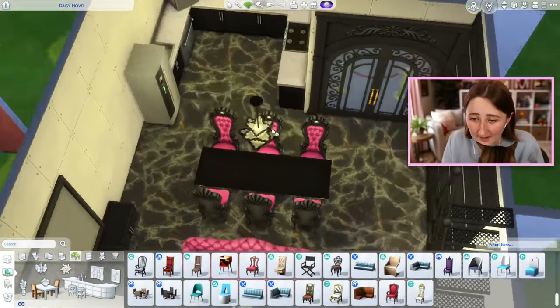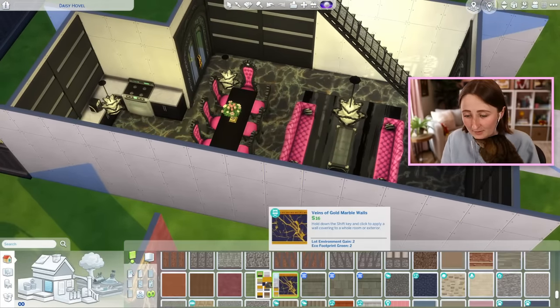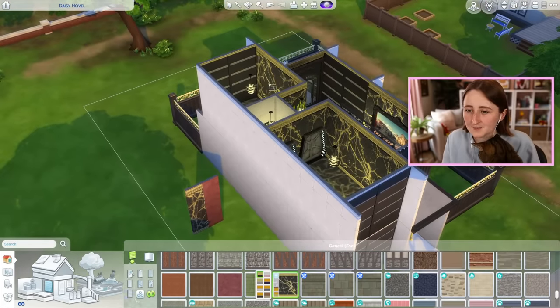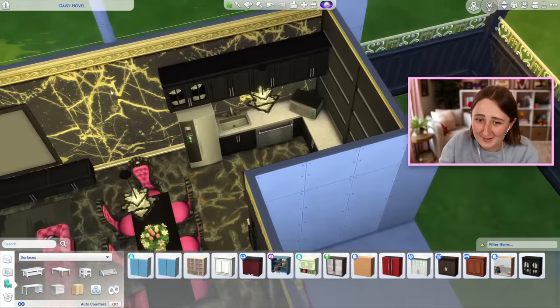I'll get it in pink. This is the most expensive wallpaper, so I thought I would use it everywhere. Unfortunately it looks like that, so I was kind of trying to avoid using it, but that ship has sailed — just paint everything. I'm trying to put some cabinets to hopefully break up all of this horrible wallpaper. What's the most expensive tile? I was gonna maybe use the most expensive from a different category, but that's actually worse, so never mind.